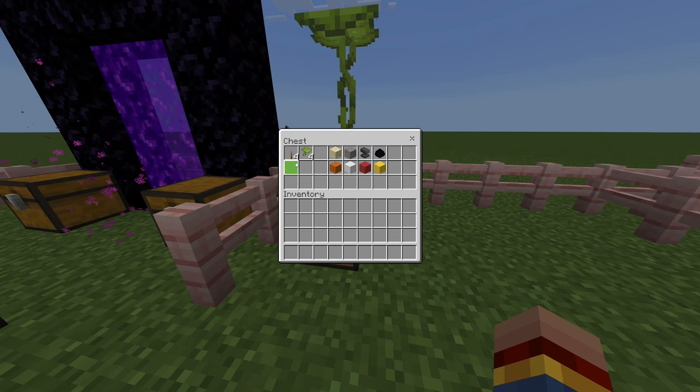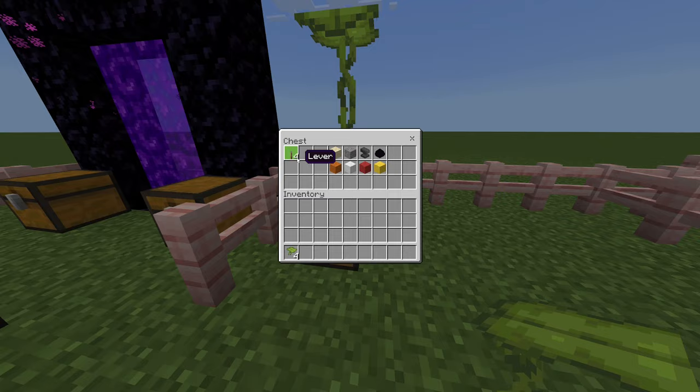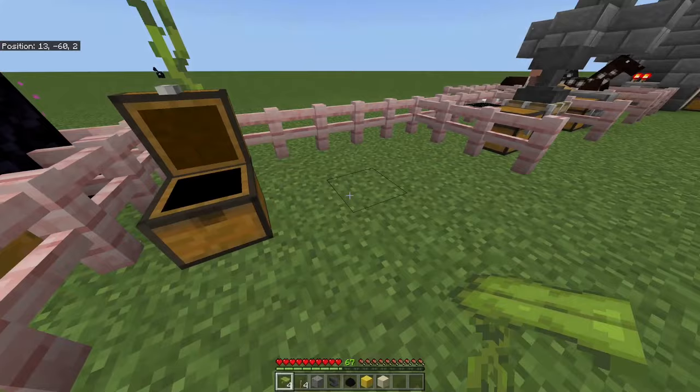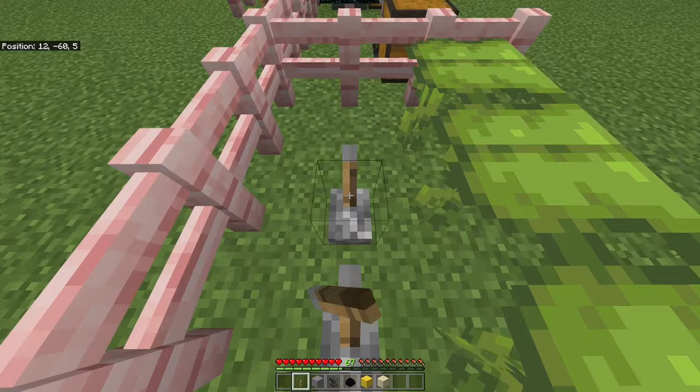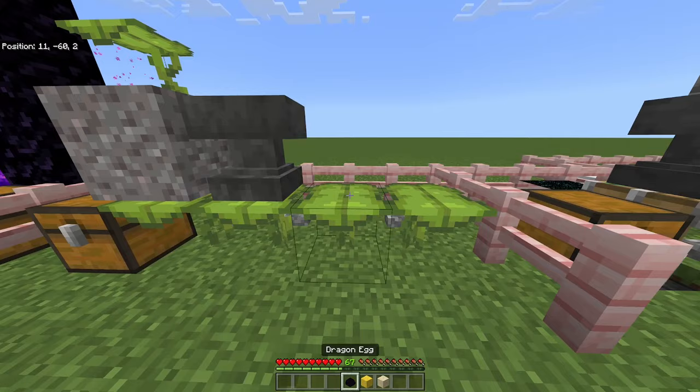In order to perform it, you will need some drip leaves — which you can get from either Lush Caves or from the Wandering Trader — some levers, and of course the items you want to duplicate. Place your drip leaves down, then come behind and place levers, flicking one behind every drip leaf. Once you have this, put the gravity blocks on top of the drip leaves.